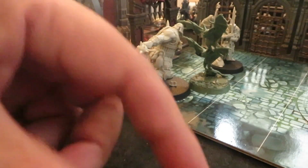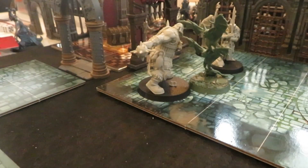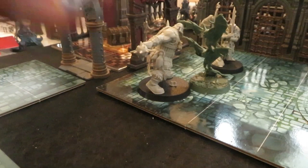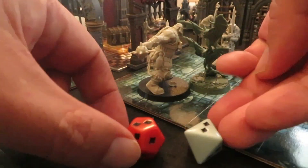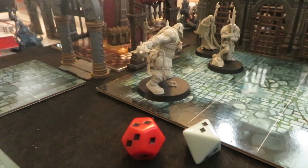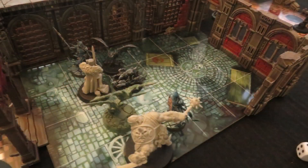Imelda now swinging that sword - missed! Bat strikes back, no counter attacks left. Jensen - shoot that gun! One shot, boom! That's it, done. Jensen comes out of the corner hobbling and just shoots that bat right in the face.